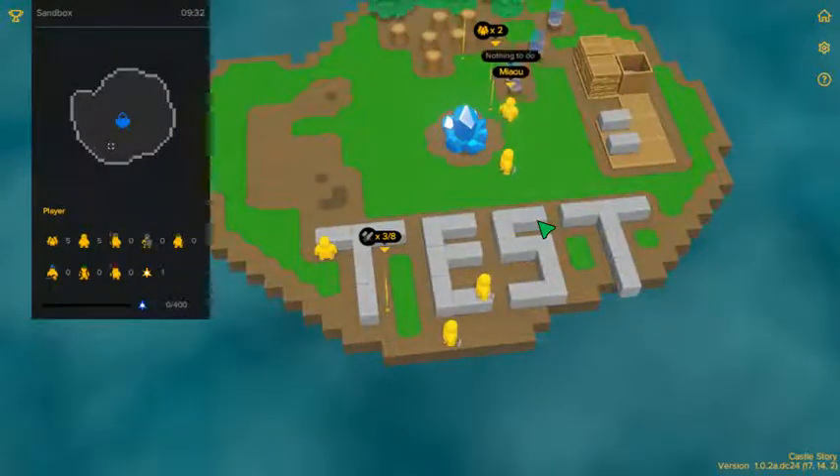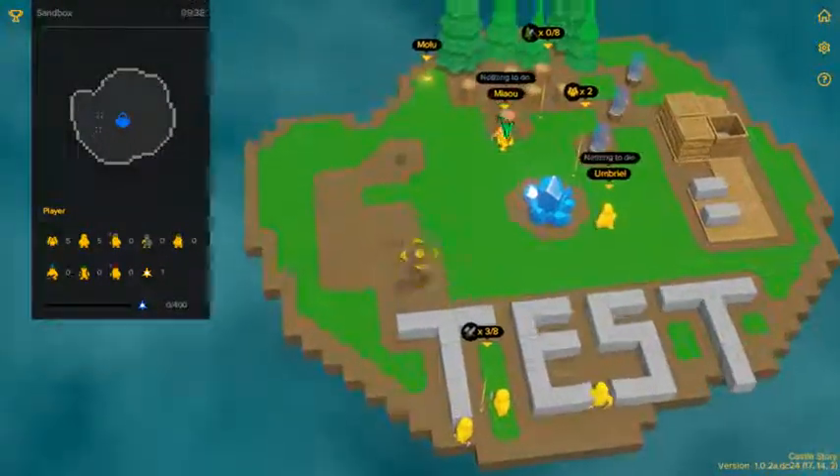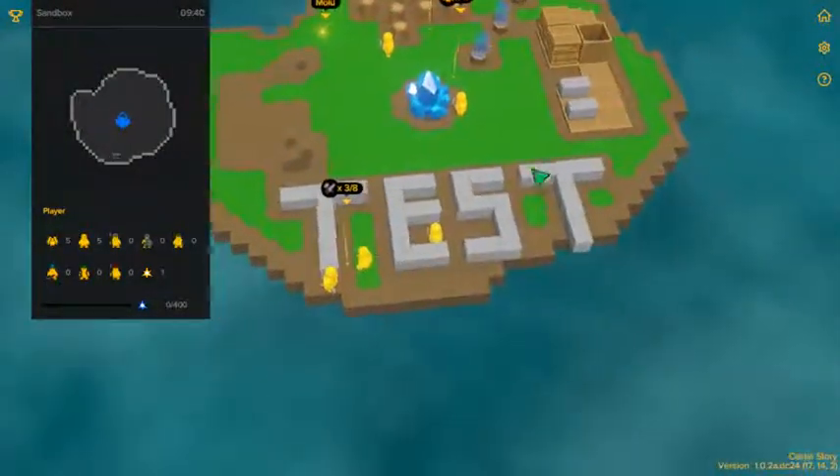I wanted to get this tutorial out of the way so if anybody wanted to build a Castle Story level as well, they will be able to do this easily and won't have the issue of not knowing how to build these objects. All you have to do is, once you have built your level, make sure that you get your terrain and all of your resources in first before you do anything else.